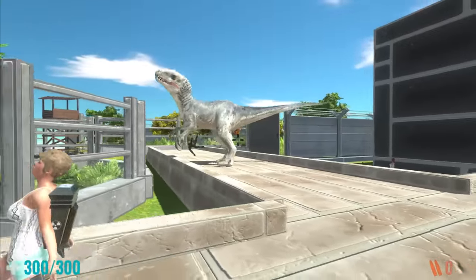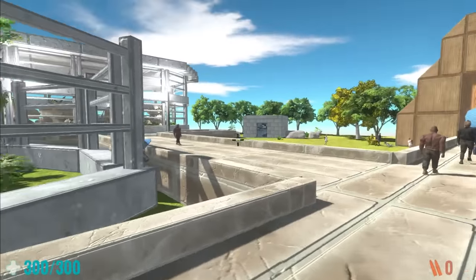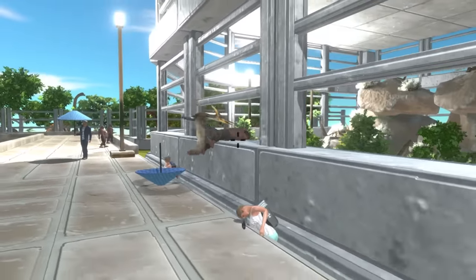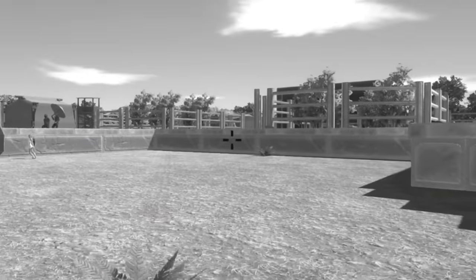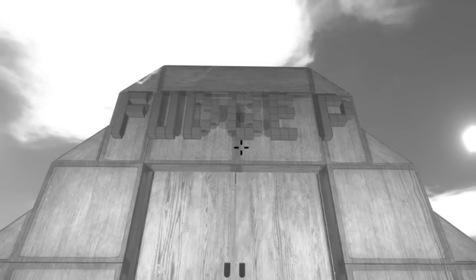Let's go! Some people go for the exit, but I'm going straight for the bunker over here. Wait — Pteranodon's also escaping. Yeah, let's get inside the bunker. This is the safe spot right here. Yeah, this park's definitely getting shut down. Fudge Park — well, you didn't last very long, that's for sure.